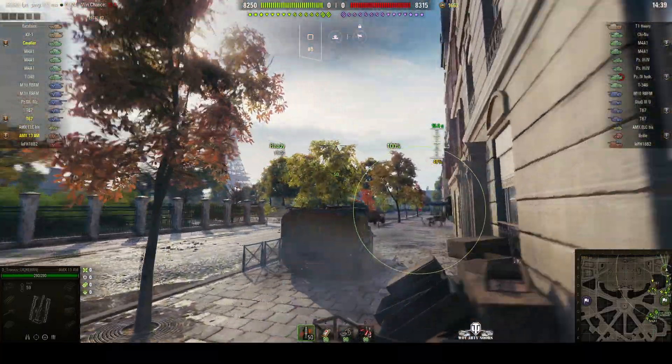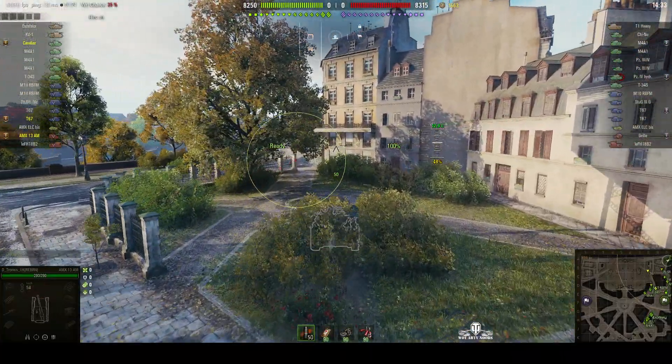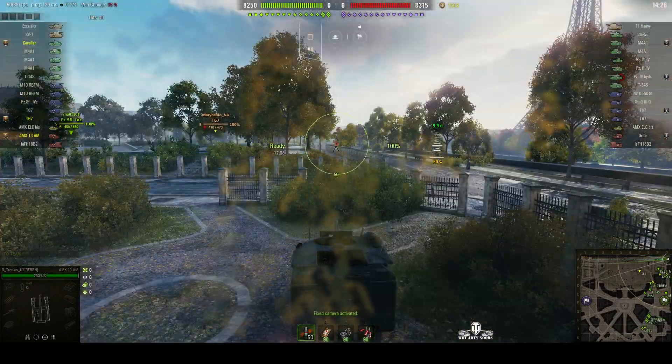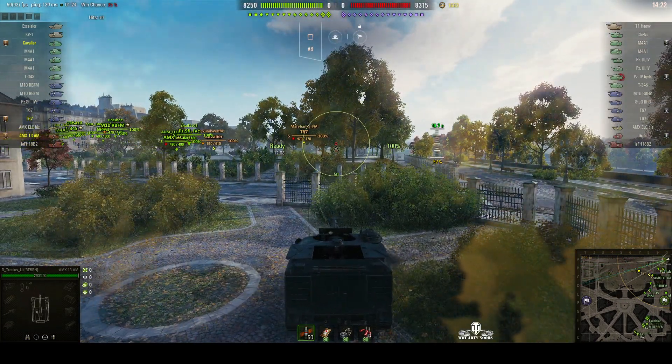The reason I say that is because we can see that Marybanks is using her NA account, so I think this is an NA battle. Now this little arty has a 105mm gun and it's built on the hull of an AMX 13 ton light tank, so it's quite nippy.